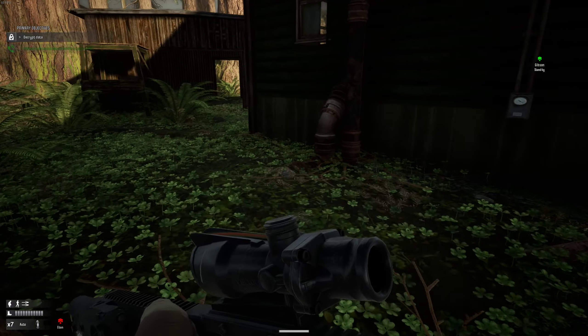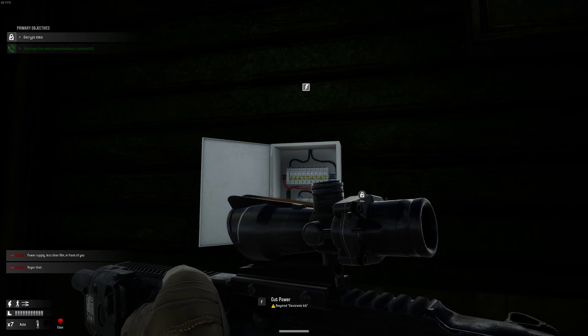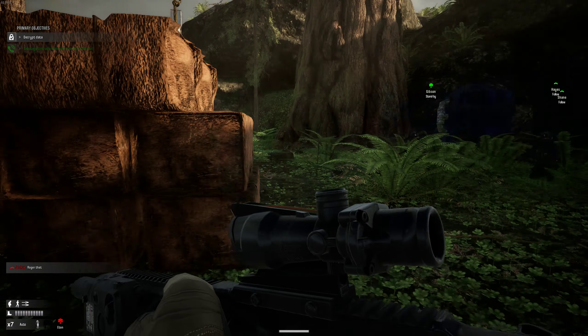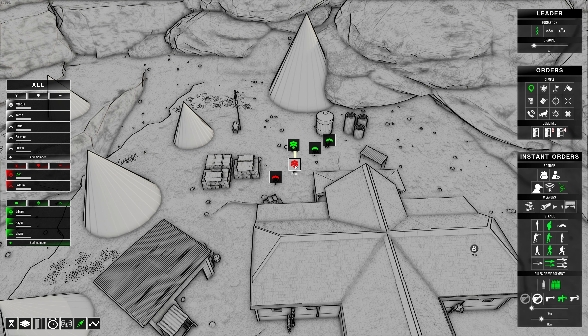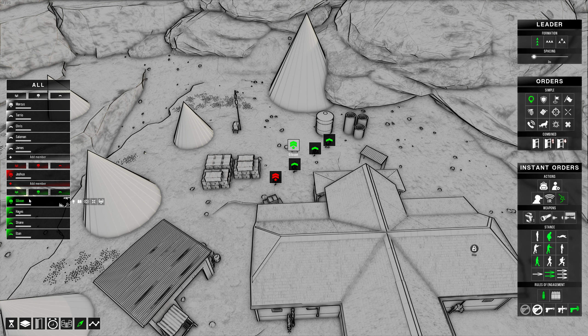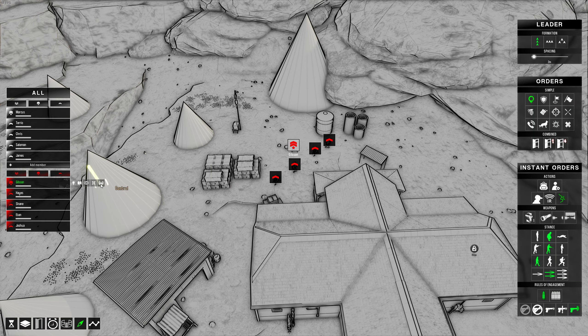Switching back to my long gun. Now since they're back together again, I'll select Eaton. I want to do it the other way around but I'll leave Gibson as the leader. There we go — everybody's now back on one squad and I can select Gibson and control him.